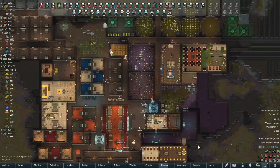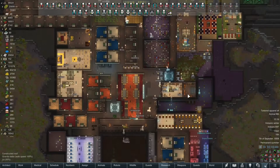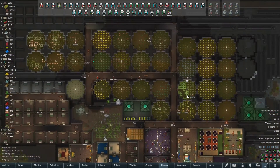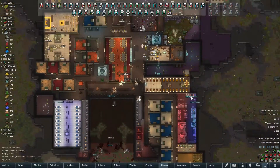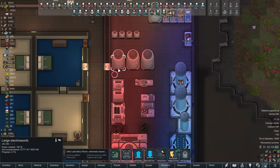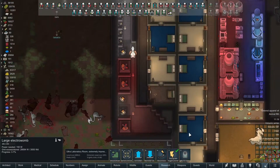Welcome back everybody. This is episode number 64 of our Future Tech playthrough here in RimWorld. Let's see what's happening around the colony. We've got thrumbos everywhere, of course. Last episode we did implant a couple growth cells, so we do have two thrumbo paragons on the way.